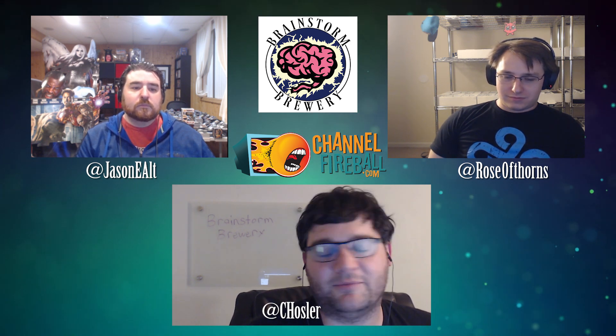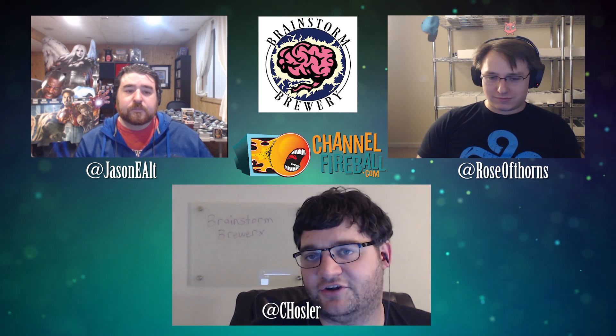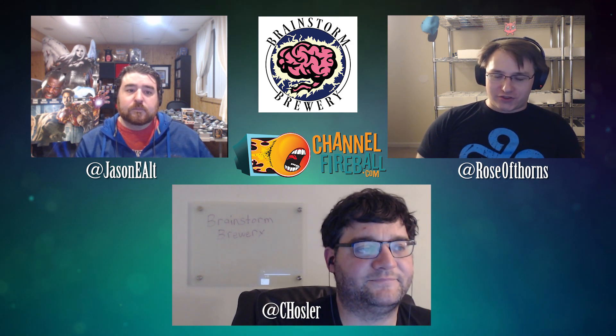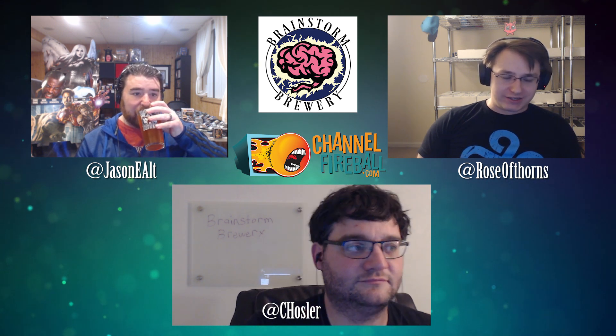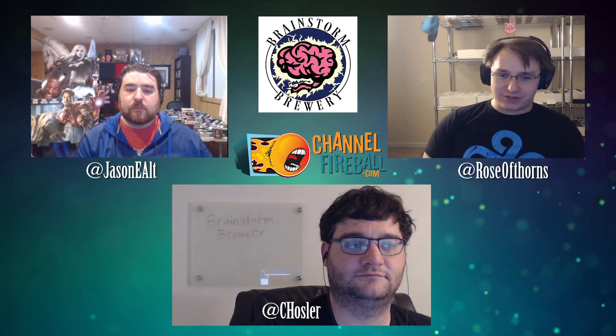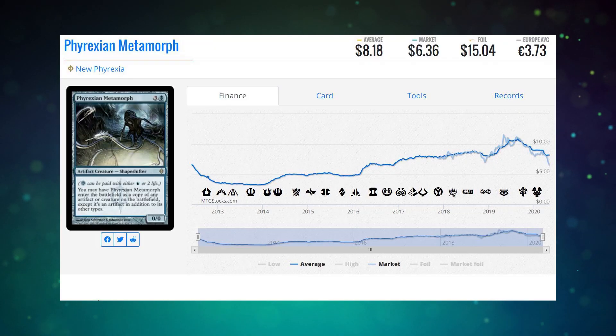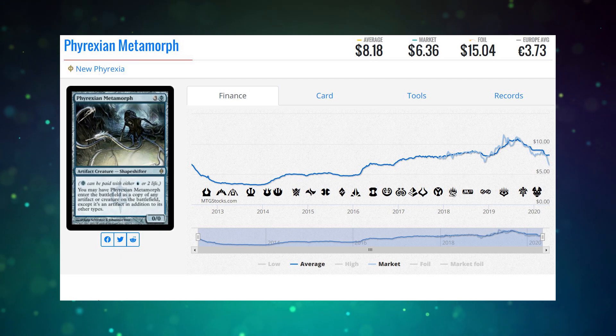This is the segment — the budget discussion: replacing Copy Artifact in your deck with a budget alternative. I think my budget alternative is arguably better than Copy Artifact in most decks. That is Phyrexian Metamorph. It is roughly five or six dollars, so that's about 25% of the price of Copy Artifact if you're looking at HP copies — revised set, so it's an old card.